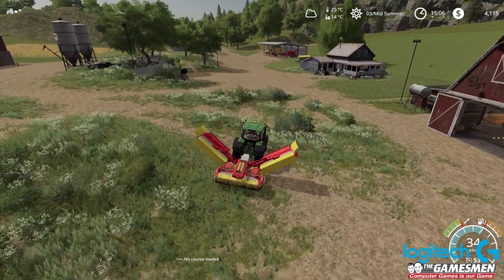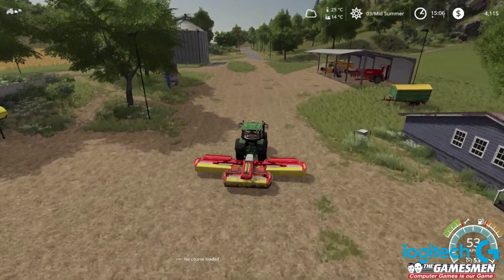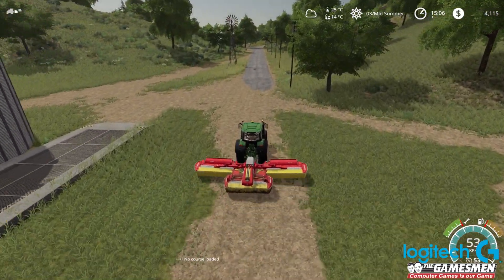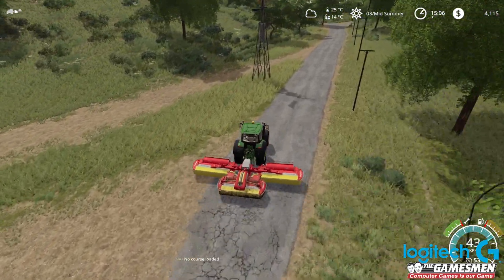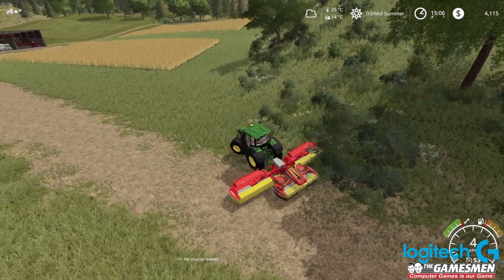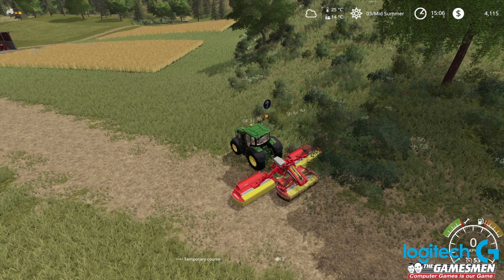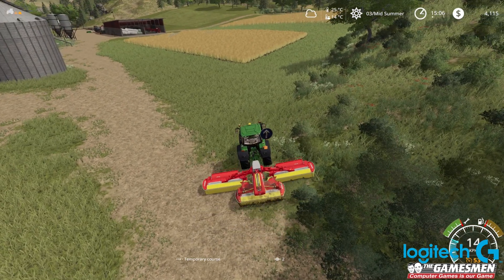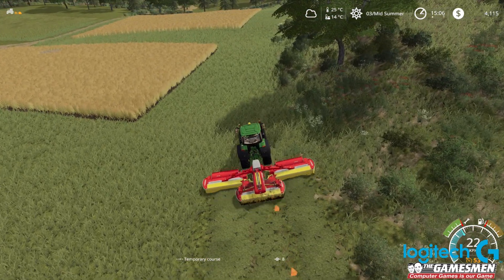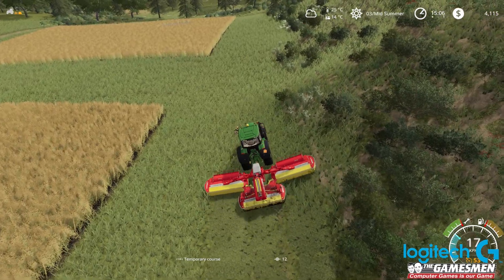So we need to start mowing. I need to work out what we're going to do — we need to mow this field, we need to mow this field. We sort of need to mow both. So if I come up here and start up here, we should be alright. Let's start course recording. Beautiful. Start mowing. See now we've got some dry grass, so thank God for that. Dry grass is what we need. Don't have to tether it, just mow it — it's already dry.